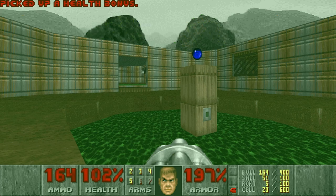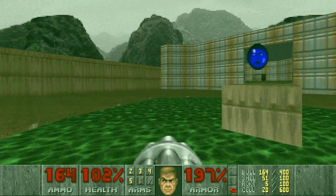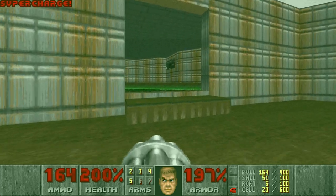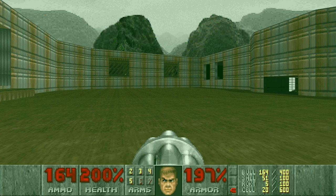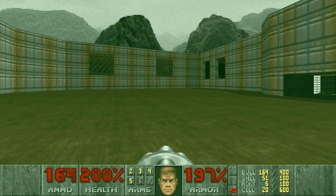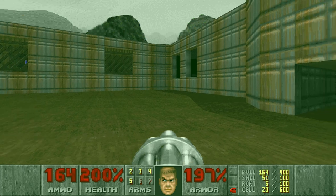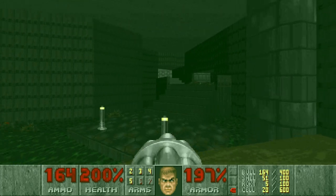Now we have the radiation suit. Pretty cool effect — like in E1 M2, I think. Like, rise the floor to the highest floor and lower the pillar in the middle — like a donut effect. Now we have the supercharge, and we can move on.